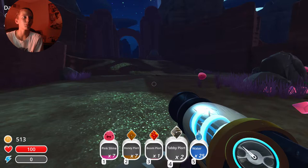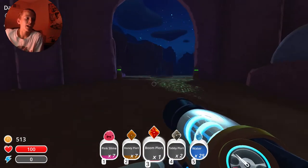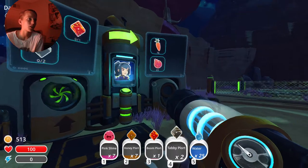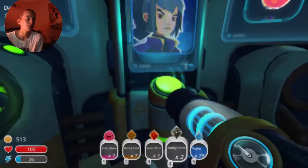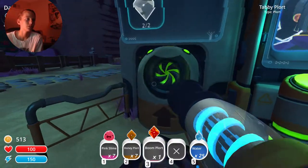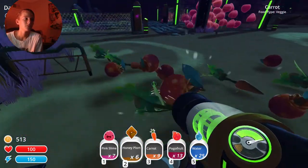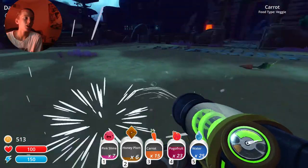We have everything we need now to complete the original task. We need to trade what I have with Miles in order to get something from it — it will trade you in return. So I'll get 16 characters and 23 Poco Fruits. That's a fair deal. Thanks, buddy.